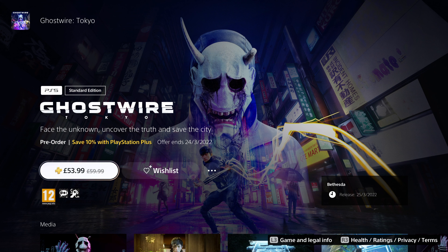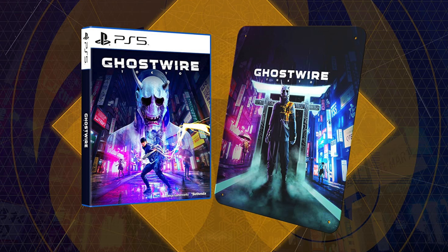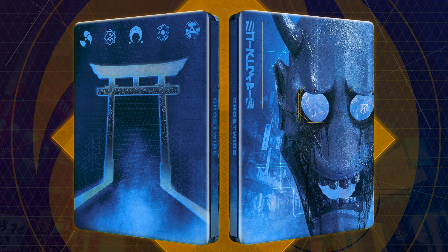First up, we've got the Ghostwire Tokyo Standard Edition, which is available both physical and digitally on both the PlayStation 5 and PC. This is basically the basic version of the game, but you can get some really cool bonuses here. For example, for PlayStation, if you go down the physical route and purchase from Amazon, you get a cool metal tin style poster with the game. Also, if you use Game as your retailer, you can get access to the steel case for the game.